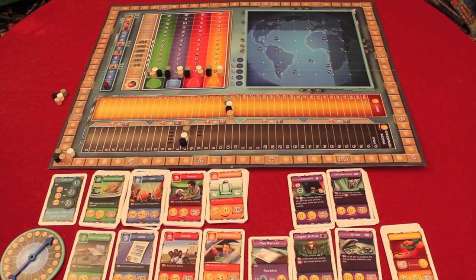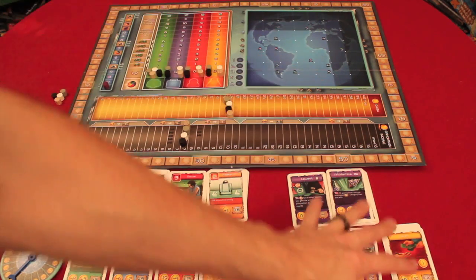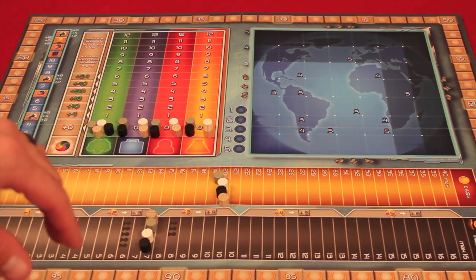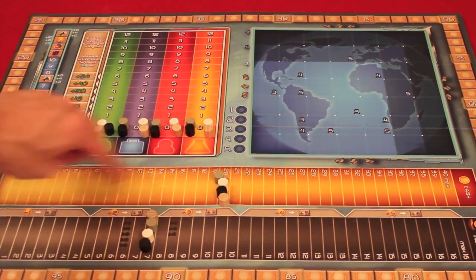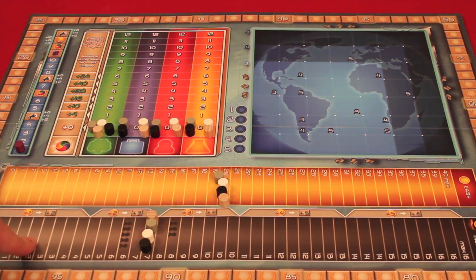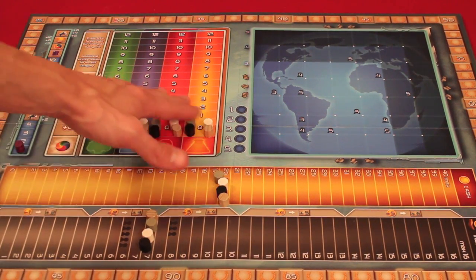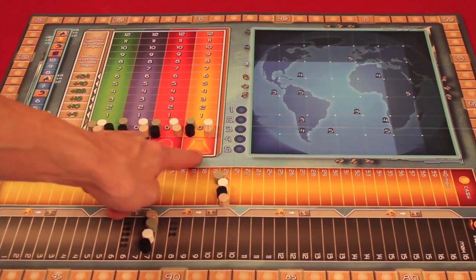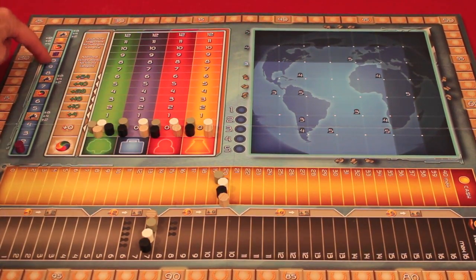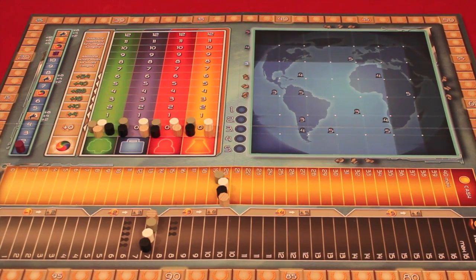We have Green Deal set up here for four players. We have a big board and a bunch of cards set up. Since you are a CEO of a company in the year 2050, you're going to be managing cash and the income of that corporation, and trying to put yourself up into different tracks of research, social, jobs, and environment over ten rounds, scoring points.